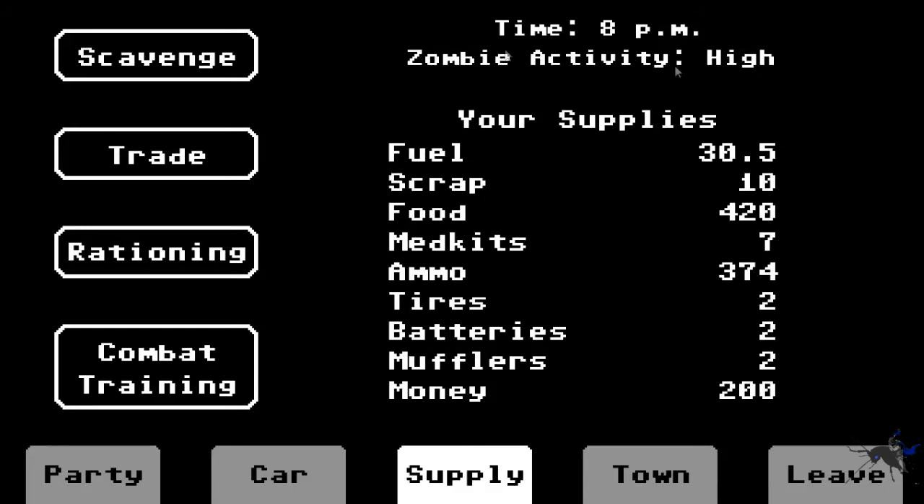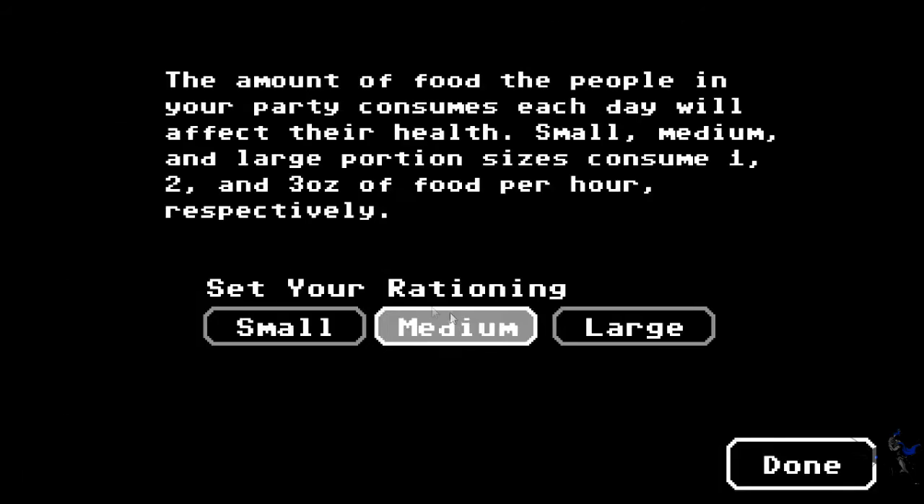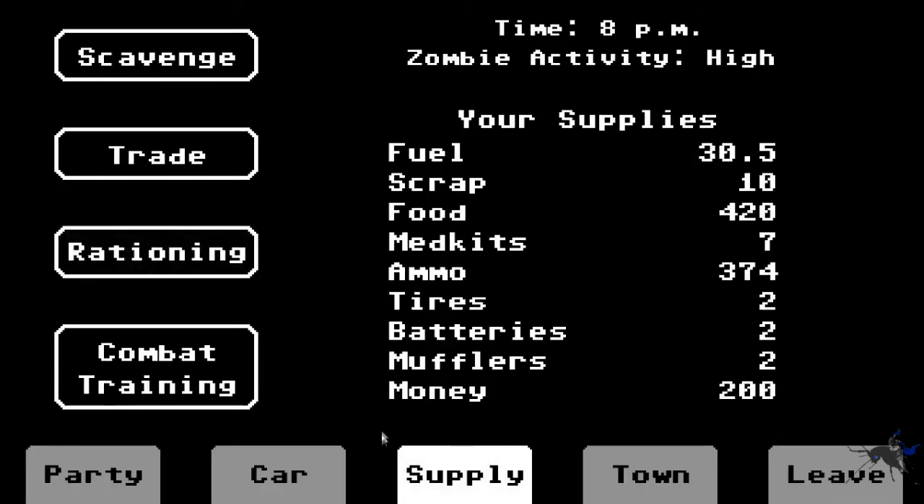Over here you can obviously see the Time - which is like 8pm - zombie activity, which is pretty high, and your supplies. You've got Scavenge, Trade, Rationing, and Combat Training. Rationing allows you to determine how much food should be eaten per hour per person. I'll keep it on Normal just to be safe.